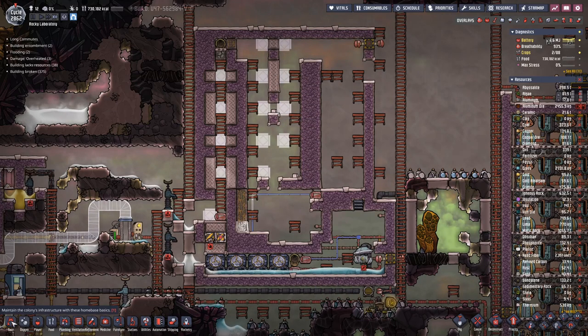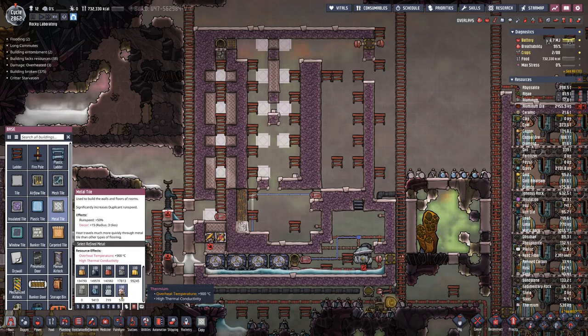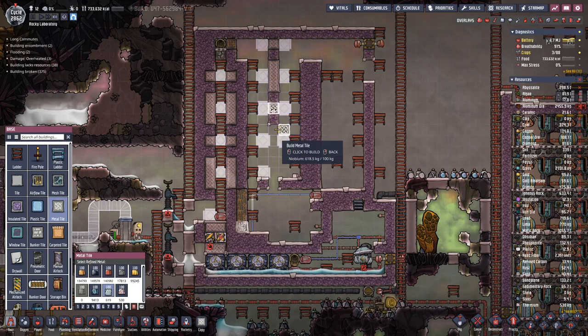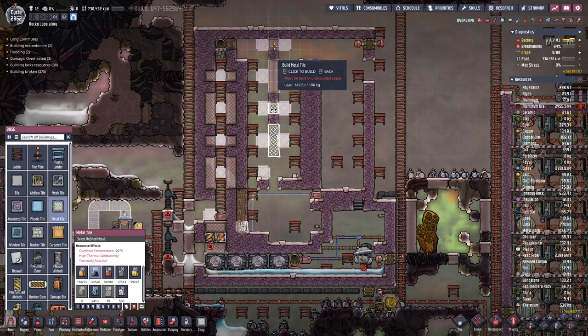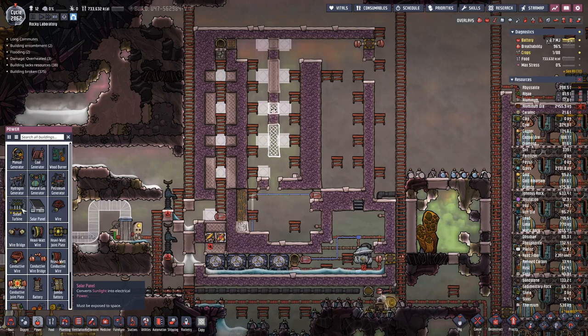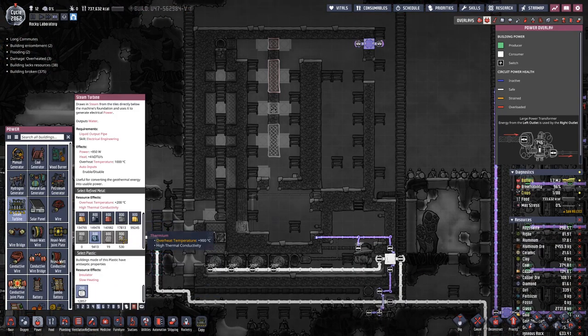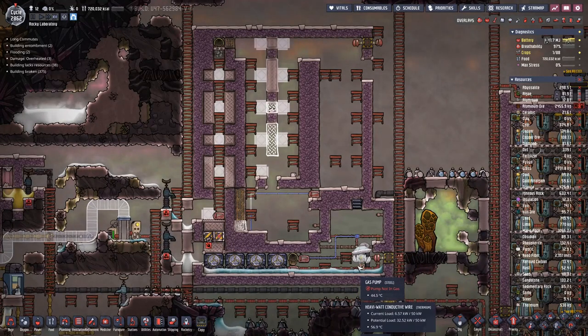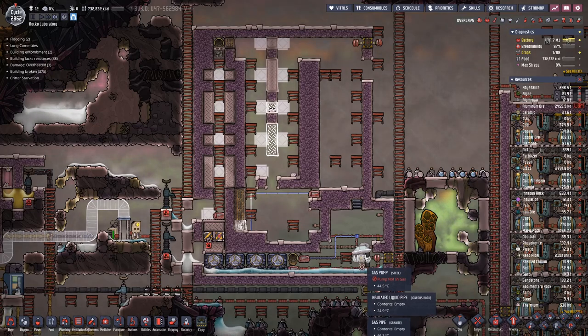What we probably don't need is to have these metal sheets out of thermium, because if we look, thermium has 900 plus overheat temperature, and niobium has 500 plus. So I think here we are good with niobium. Let's replace that, and then hopefully we have enough thermium — not right now — to build a steam engine out of thermium.